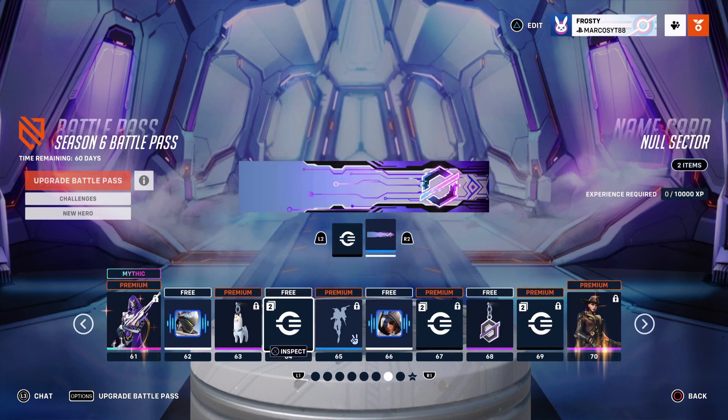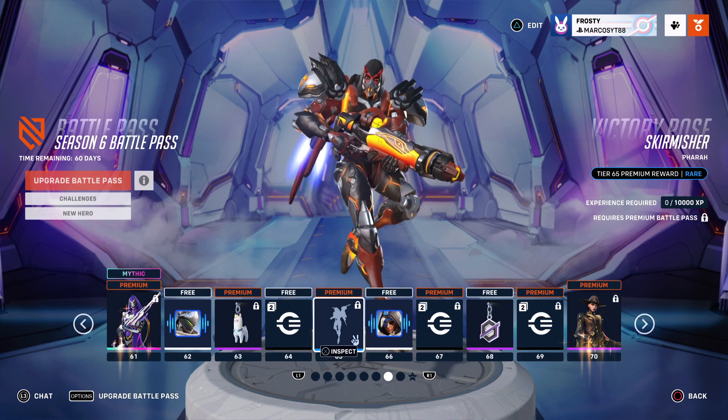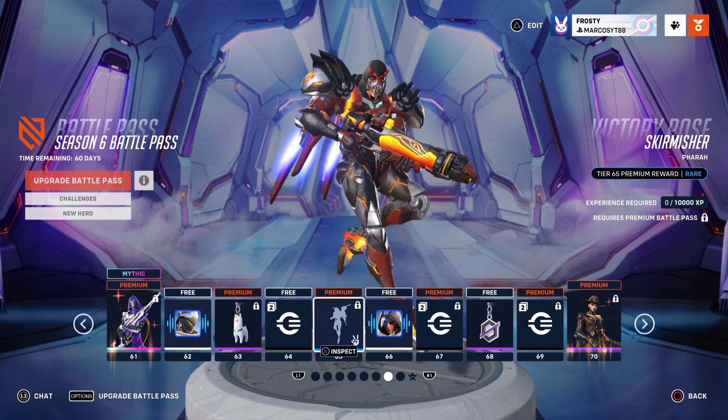Get your 100 credits. Null Sector - this one looks cooler, probably one of the coolest Null Sector cosmetics we got in the battle pass. Skirmisher - hopefully I pronounced that right - looks sick, and I'll be copying that for Pharah. It looks really cool with the Devil skin, I believe.